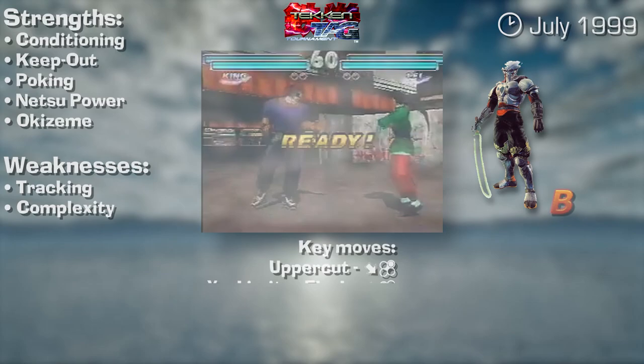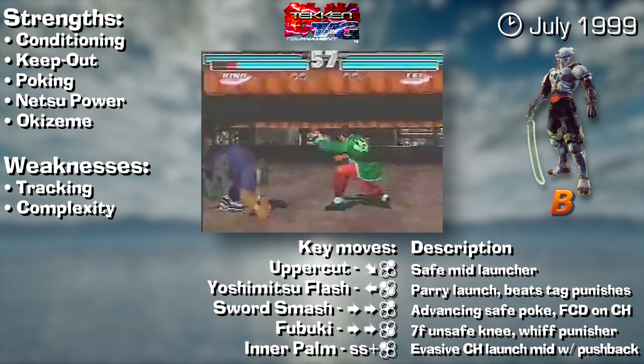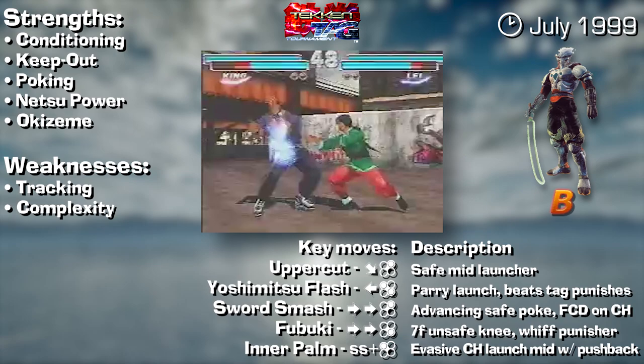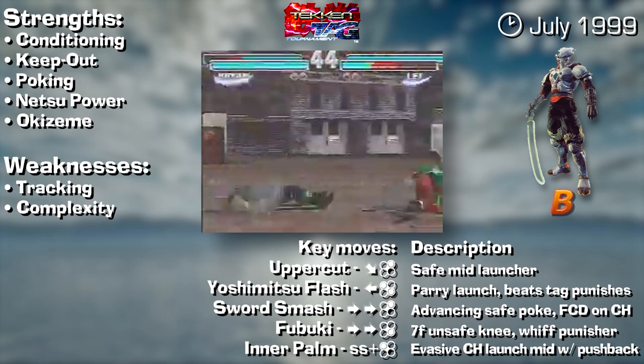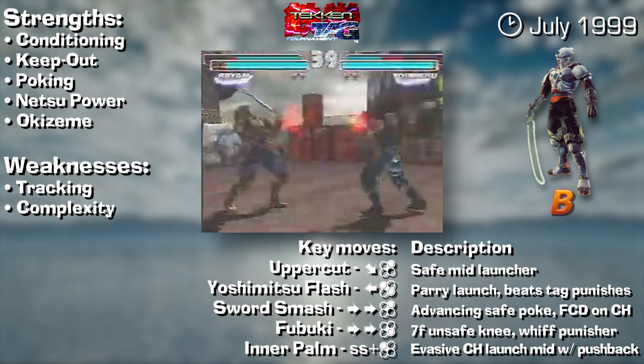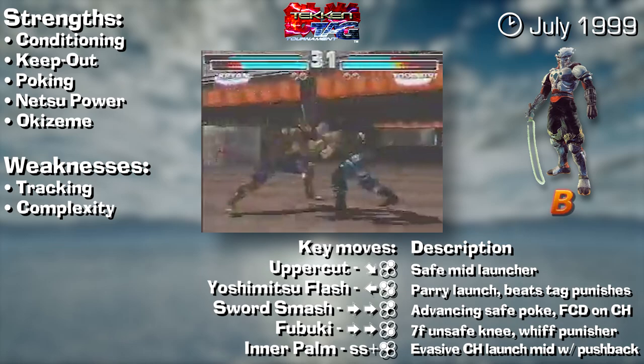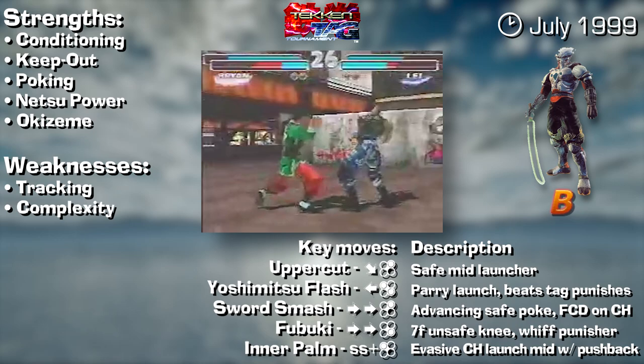Yoshimitsu in Tag 1 remains a very strong and competent character. He matches with Tag's faster pace really well as he can be played a few different ways: aggressive rushdown with threatening mids like df2, df4, ff2, ff4 and his new sidestep 1 counter-hit launcher, or a heavier mixup-type character leaning heavily on crouch mixup tools like his full crouch sweep and unblockable full crouch sweep, as well as okey sit-ups like flea, the helicopter and the shark attack to condition and frustrate an opponent — which is when they are susceptible to the flash. A hybrid style works equally well too.